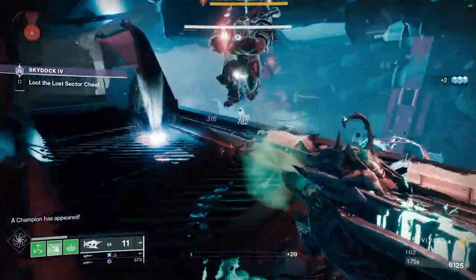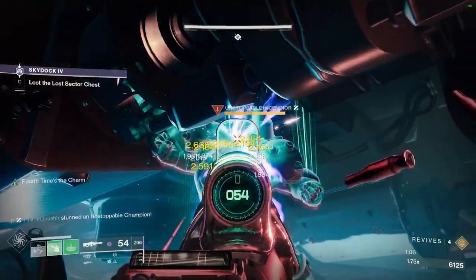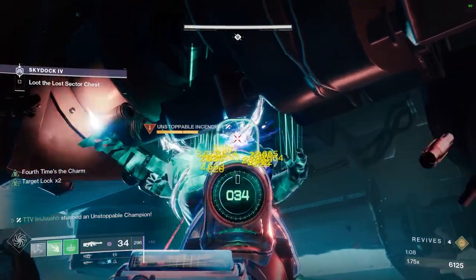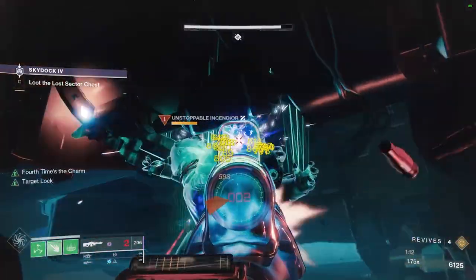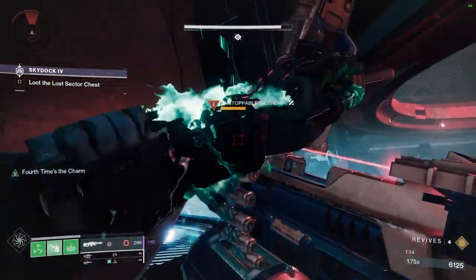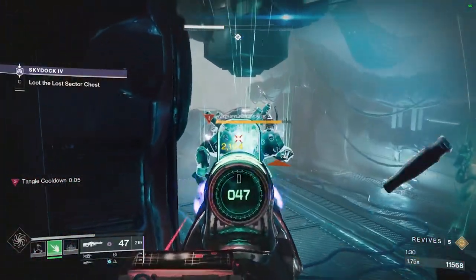Dropping down to the left catwalk, you can probably get the Unstop by himself and keep suspending him or stunning him however you please. I recommend getting the Unstop alone because it is a lot easier to deal with the Barrier knight by himself — those rockets are annoying. You want to be stunning him before he can shoot his rockets.